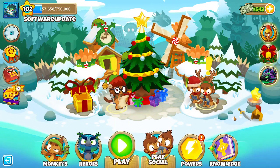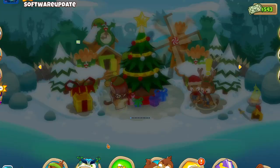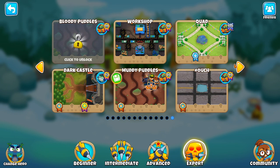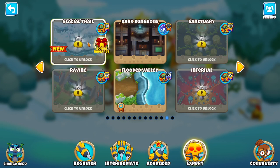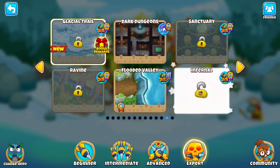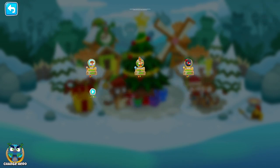We get five gifts and 412 monkey money. Now time to unlock our aforementioned expert map. But what did we go for? I'm thinking - how about something nice - we could just go for Infernal, I guess. And we'll do medium on this too - 500 monkey money, that's a pretty good amount.